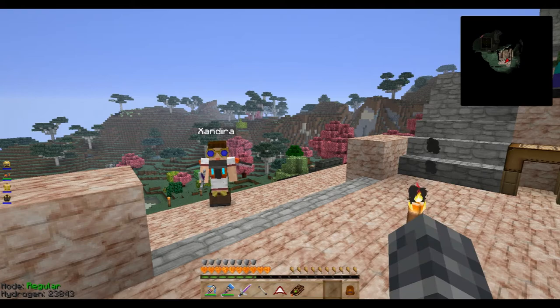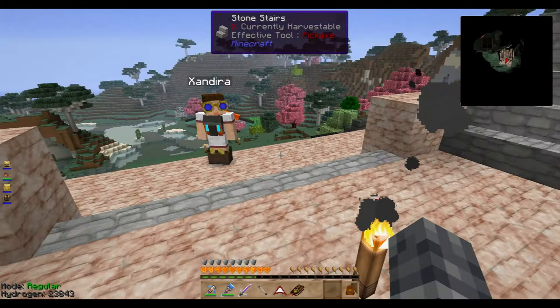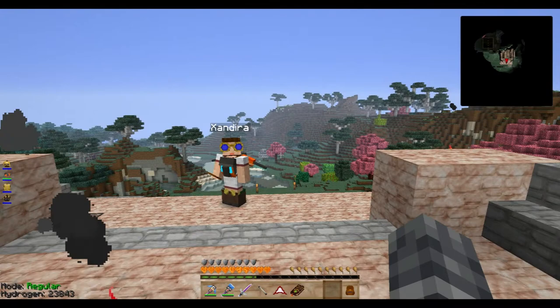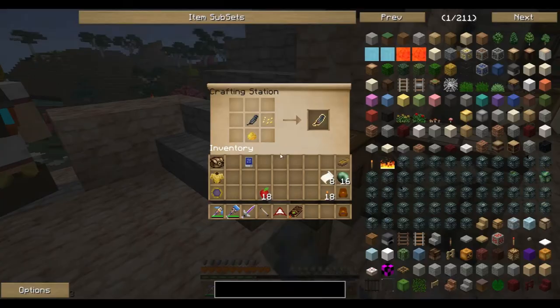Hello there everyone and welcome back to Resonant Rise. Kate has rejoined us at long last. Today, with all the work I've been doing with Kate - which I've gone over with her already so we won't reiterate on camera - we're going to go back and try to take on the Twilight Lich among other things. But first we need to make something to make our lives in the Twilight Forest a little easier.